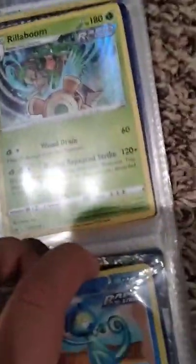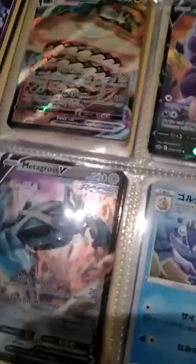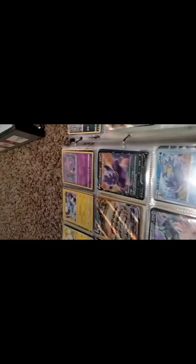Chilling Reign - I'm starting Chilling Reign, I got some. And then I believe this Golduck starts Evolving Skies. Then I have the Japanese Full Art. Now onto Celebrations - I have one card from the Classic Collection and a few from the regular set. Here's Fusion Strike.